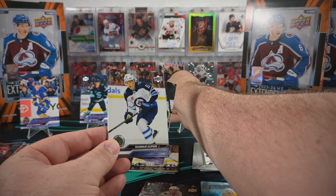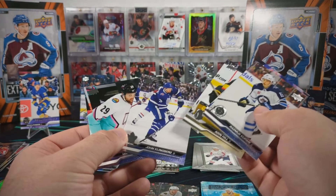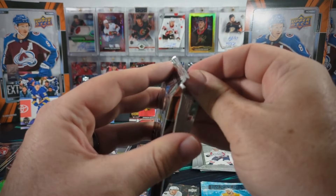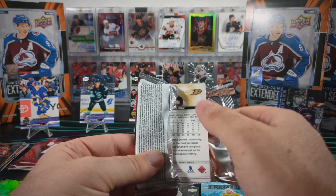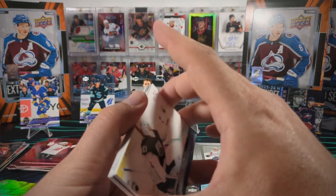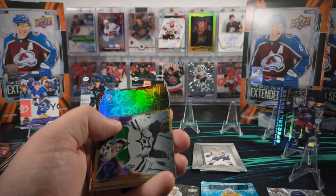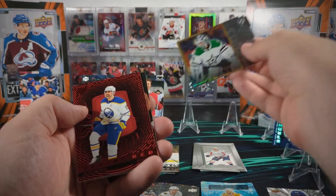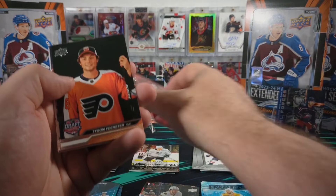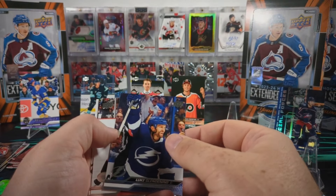Six packs to go. We've got Matt Murray UD3, an Alex Tuck Seeing Red and there you go - Tyson Forrester first round draft pick. So we're good on all the first round draft picks at this point.